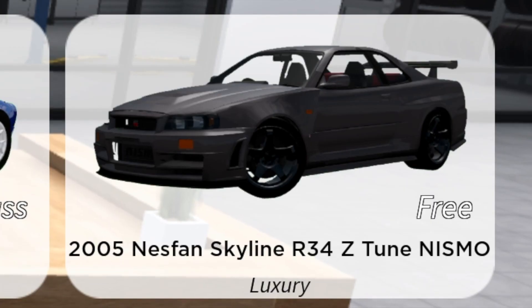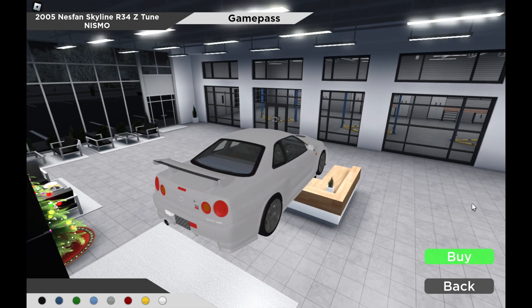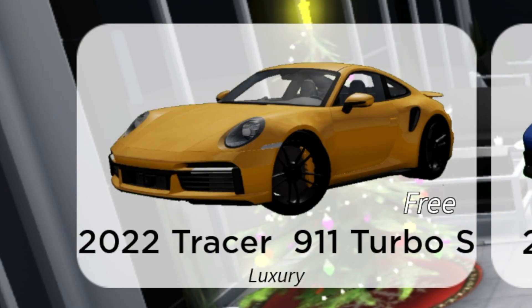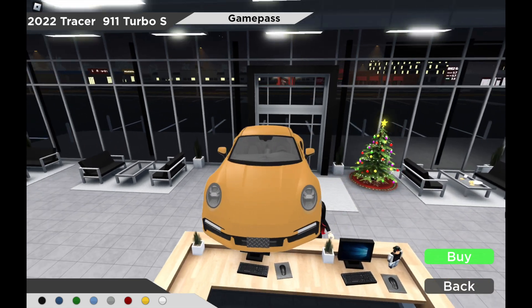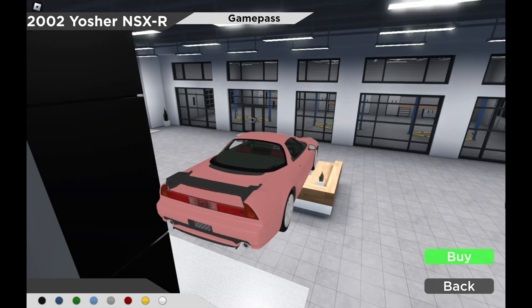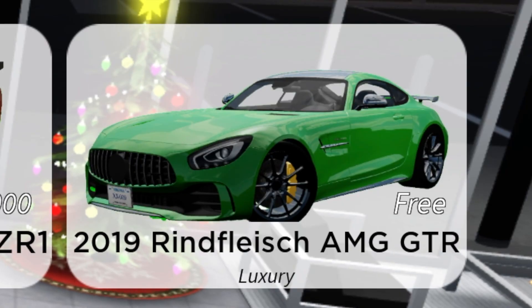So let's check in there. Luxury Sports: 2005 Nissan Skyline GTR R34Z2 Nismo, 2016 Ferrari F12 TDF, 2022 Porsche 911 Durable S, 2002 Honda NSX-R, 2019 Mercedes-AMG GTR.